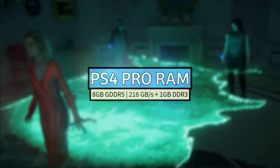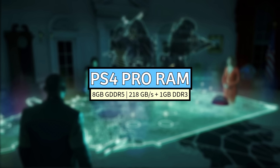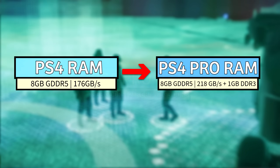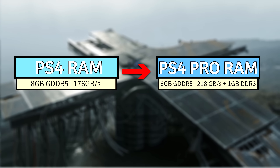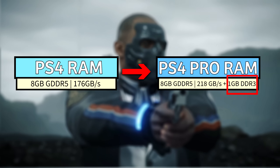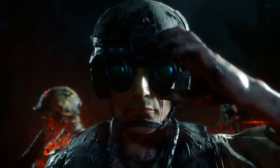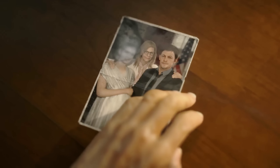The RAM in the PS4 Pro also received a boost, although a lot more subtle. The PS4 Pro still uses 8GB of GDDR5 memory operating on the same 256-bit memory bus, but its speed was increased, providing 218 GB/s of memory bandwidth — about a 24% increase over the base PlayStation 4's 176 GB/s. The PlayStation 4 Pro also had access to more RAM when gaming, as Sony added an extra 1GB of slower DDR3 RAM to offload some background non-game-related operating system tasks from using the faster GDDR5 memory.